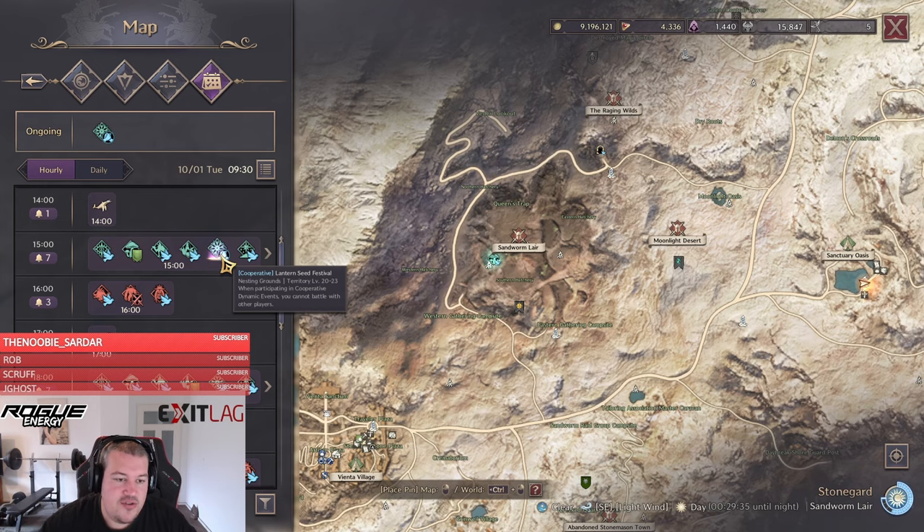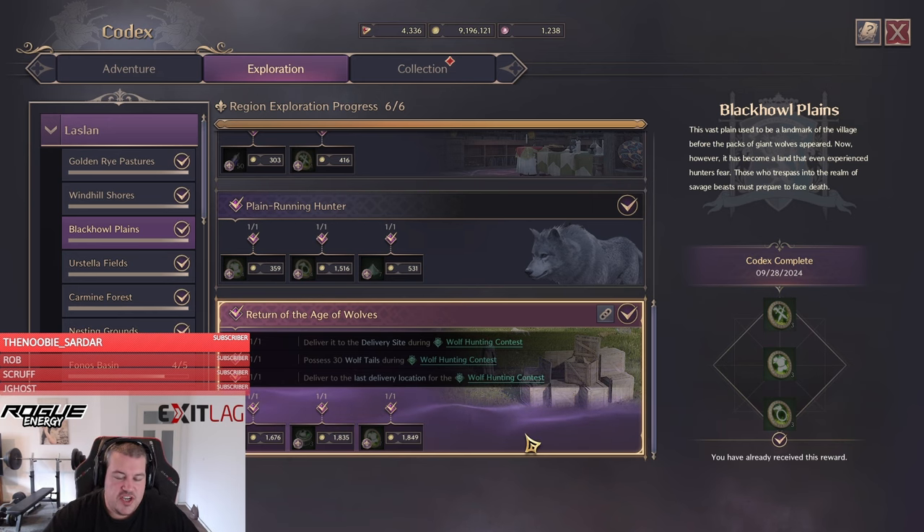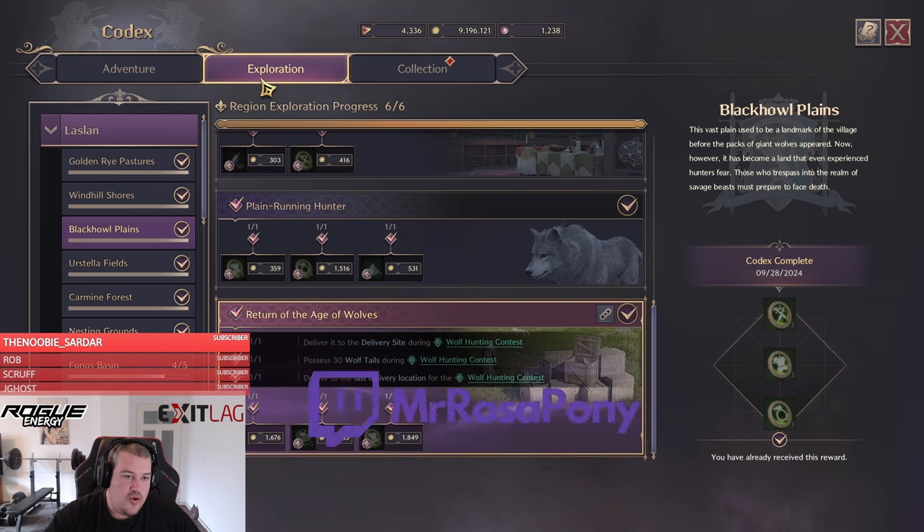Let's start with the first one: the Black Hole Planes. This is the easiest dynamic event you'll get introduced to. You do not have to do any specific strategies — just try to find a spot where there's almost no other people, then turn it in at the last second. Do not worry about listening to everything happening; just wait until the last second to turn in, so you have the most amount of time to farm.